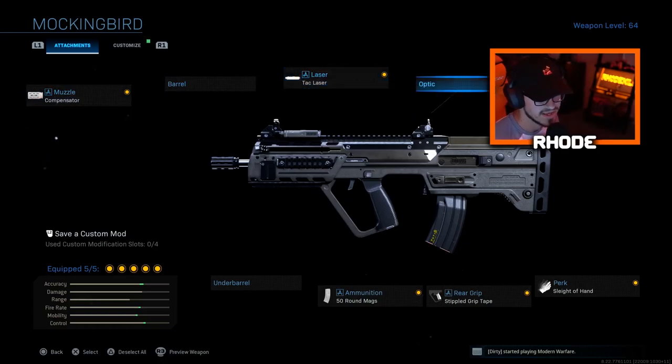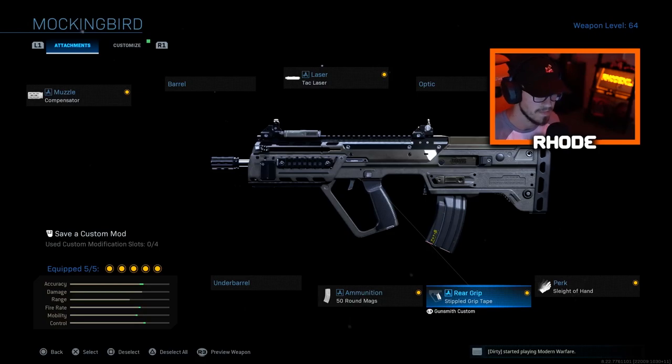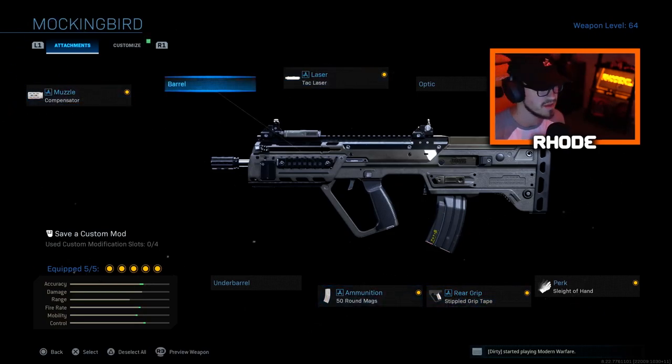Tac laser for faster ADS, Sleight of Hand, stipple grip tape also has faster ADS, and 50 round mags. We don't drop a nuke in this gameplay, but we have like 70 kills in TDM. Pretty good game overall, have some good feeds with it, but I just wanted to showcase this weapon as my first game on, to be honest. My shot wasn't too great. But try the setup out — it does shred.